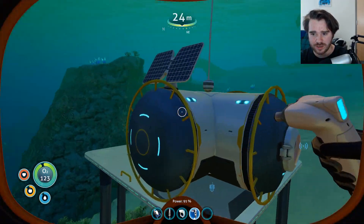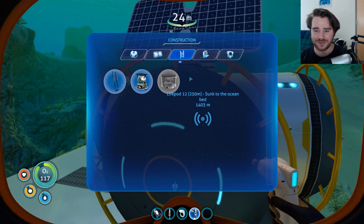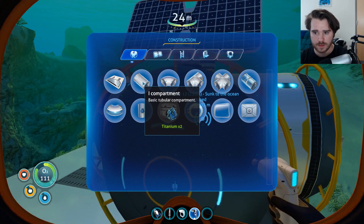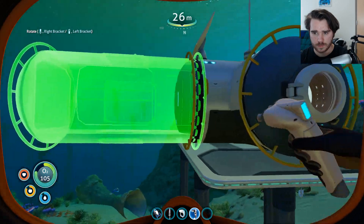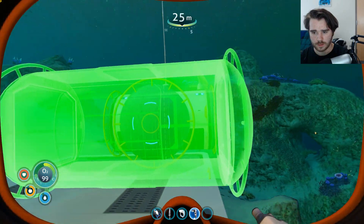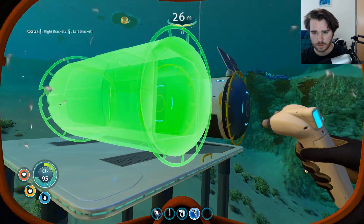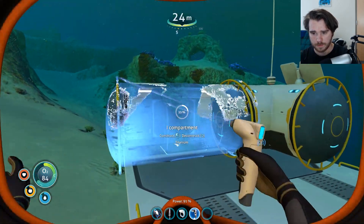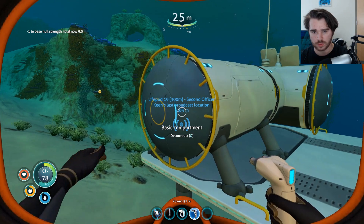Let's make a compartment. We want it to go right there — let's put it right here. Can I rotate it? How do I rotate it? Why does it have to face that way? Let's try it right there — eye compartment. Base hull strength is now nine.